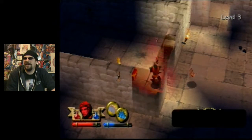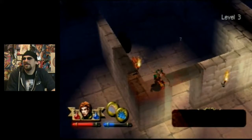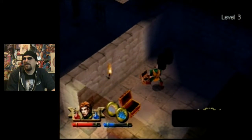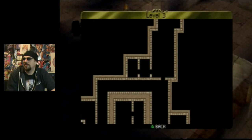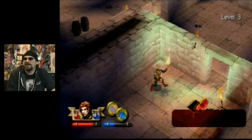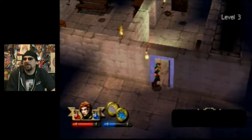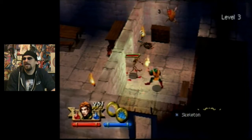We're definitely good enough to take down all these skeletons, that's for sure. I'm going to go back here and click my torch. Let's see what we got — exit level. And there's a level four. Let's see what's behind this door.